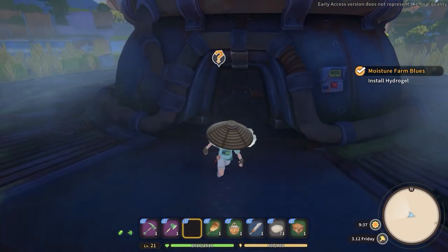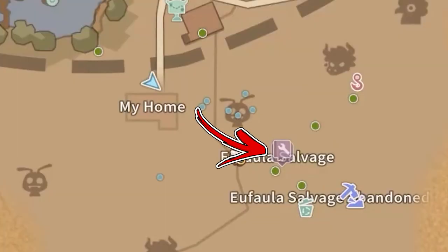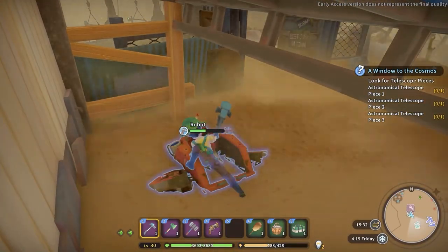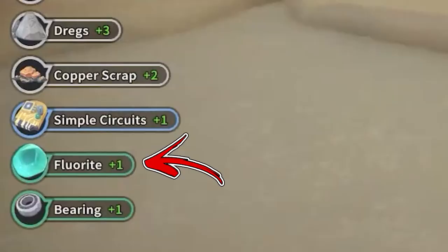For the next method, you have to proceed further in the mine storyline until repairing the hydrogel. From this moment on, on the right side from the salvage shop you will find a robot you will be able to mine down. One robot will spawn here each day, and among other rare resources, it will sometimes drop florite as well.